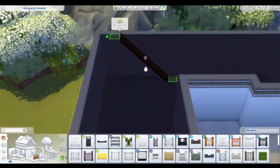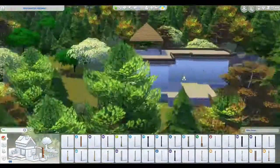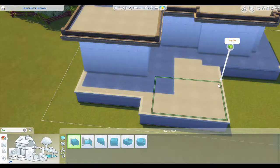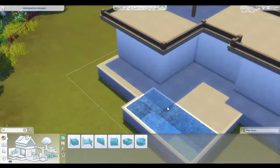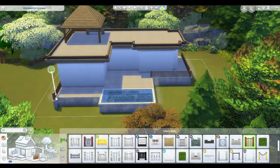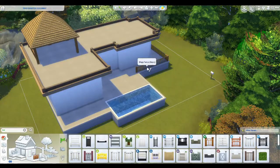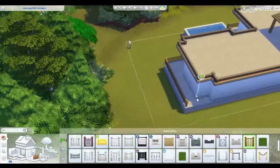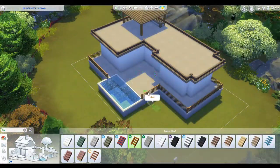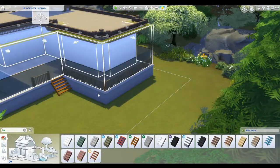Working out what sort of walling I want around the stairs. I'll move it in a little bit — decided to move it in on all sides. Putting a pool in down the bottom, because what's a resort without a pool? Just getting the height of the foundations set right and putting in a couple of little stairs here and there.